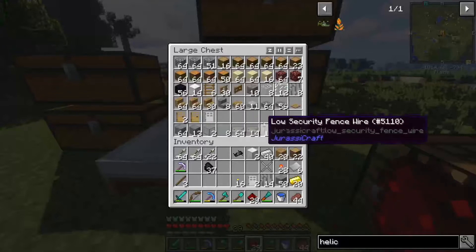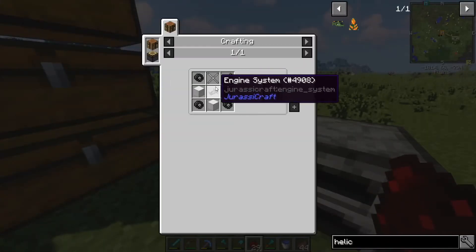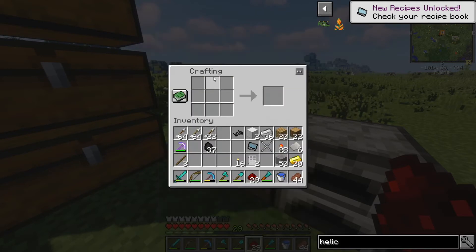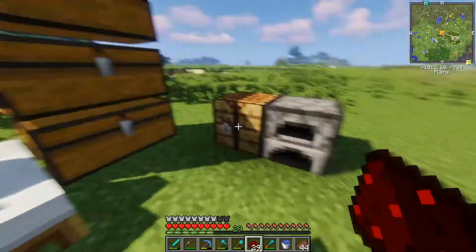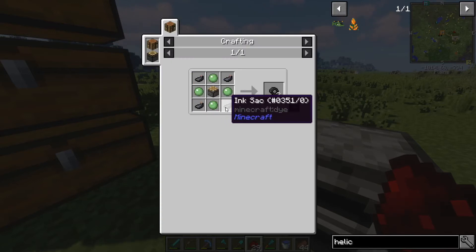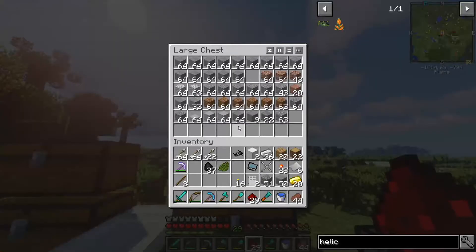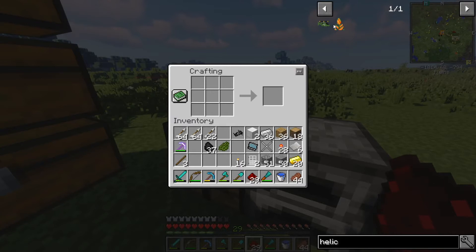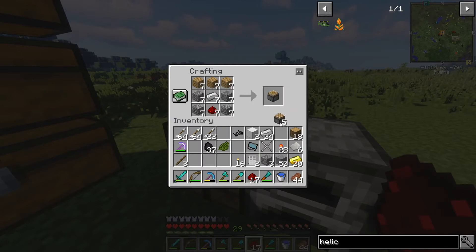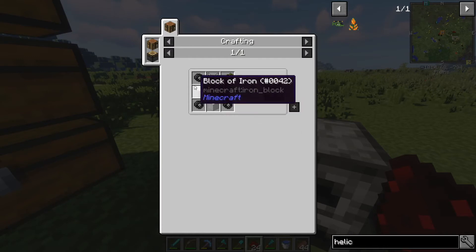We need a glass pane, which we have right here. We also had iron bars — I didn't even need to make more. Windshield — there we go. And we need cactus green, which we have. We have everything we need except the tires. We'll need to make more pistons for the tires. So let's just do that right now — make a couple of pistons. We only actually needed two pistons, but we'll have more.